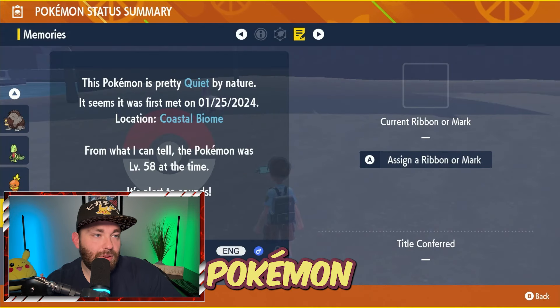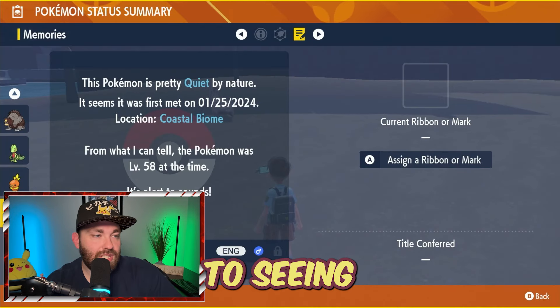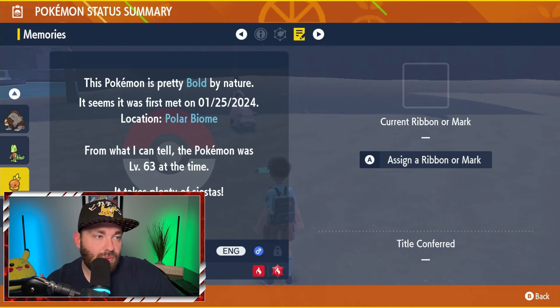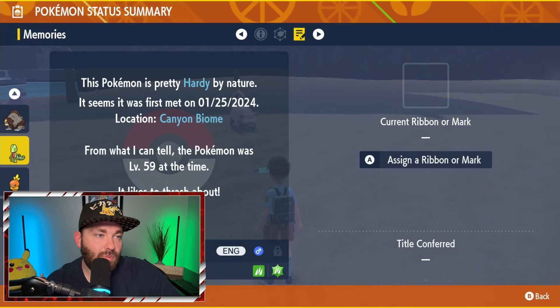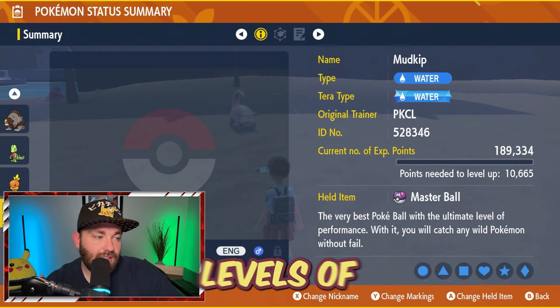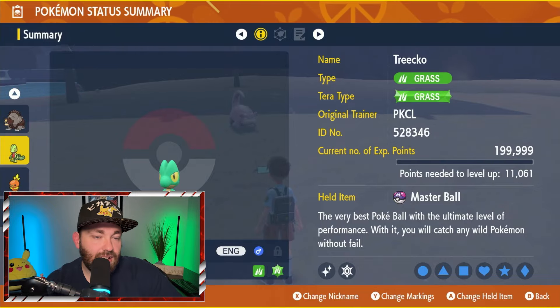These Pokemon are not what we are used to seeing on the channel. This one was located in the Coastal Biome, met on 1-25-2024; Polar Biome 1-25-2024; and Canyon Biome 1-25-2024. So these were all met at their current encounter levels: 58, 63, and 59.